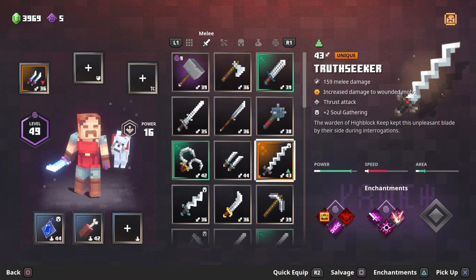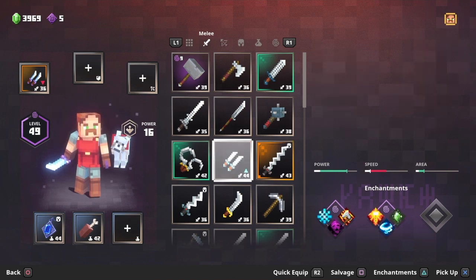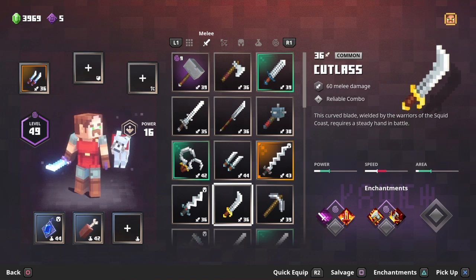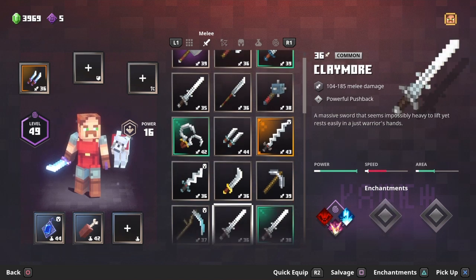Do keep in mind the soul knife is a unique, so you might have it or you might not. Number eleven, the cutlass: medium slash damage, it does have a combo but it's quite slow getting to that combo and it is short range.